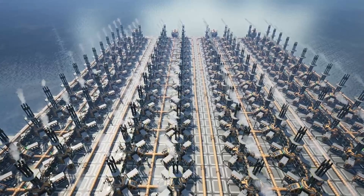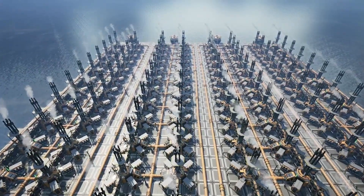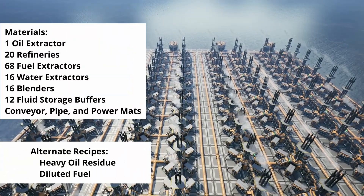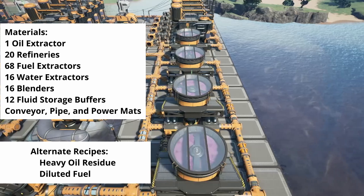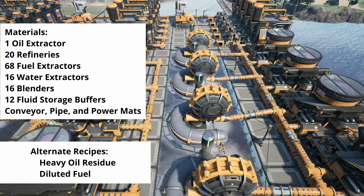This is a later game build, serving as a simple way to get the power boost you need for the big factories that will break open the nuclear options of the endgame. We require the tier 7 milestone bauxite refinement to unlock the blender, as well as two alternate recipes: heavy oil residue for our refineries and diluted fuel for our blenders.